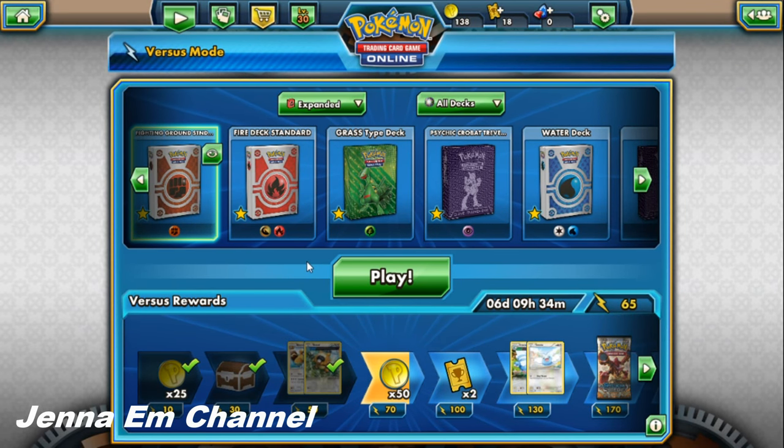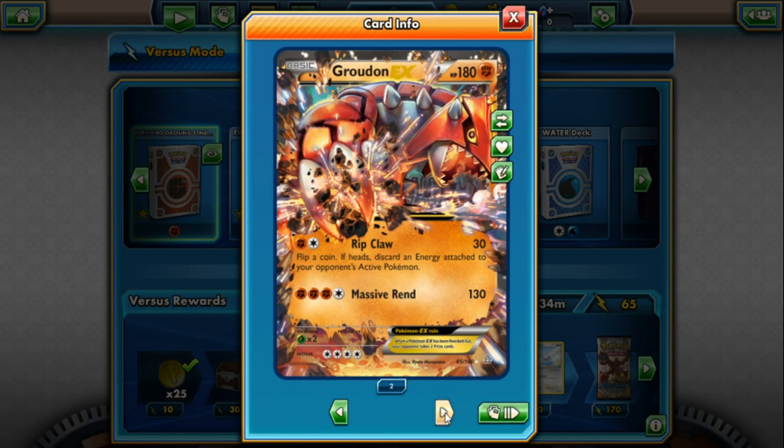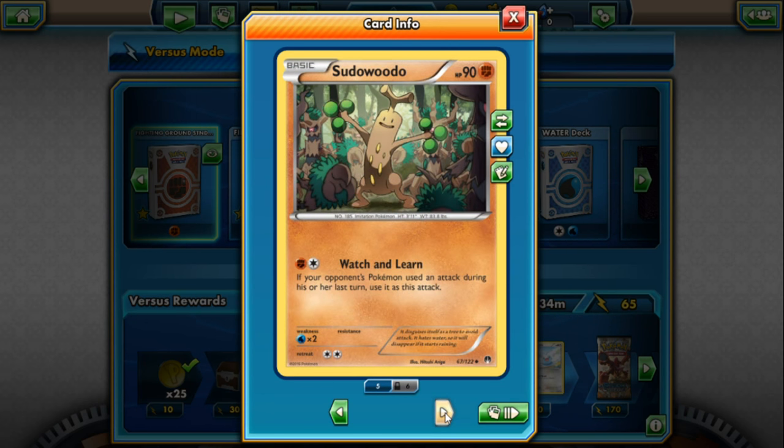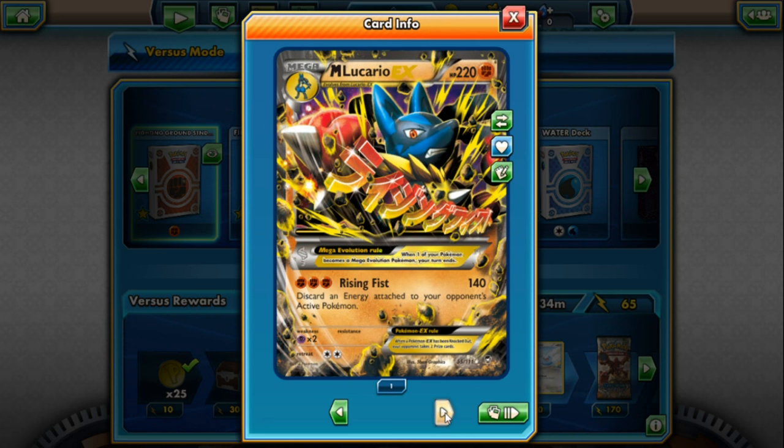Welcome to the Jenna M channel! Today we're doing a Pokemon TCGO battle using one of our funnest decks - our fighting ground type deck. We've got Groudon EX, Primal Groudon EX, regular Groudon, Sudowoodo with Watch and Learn, Lucario EX, and Mega Lucario EX. Lots of awesome treasures in this deck!